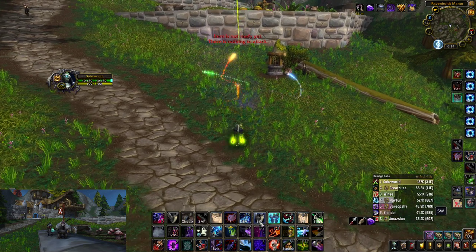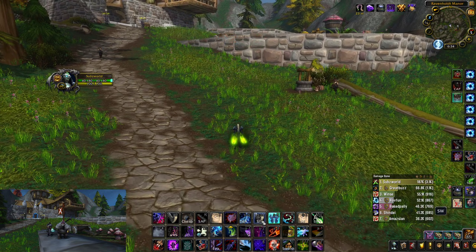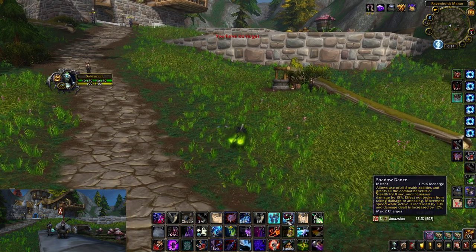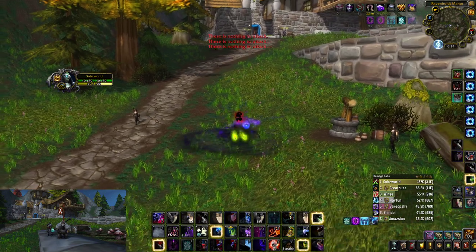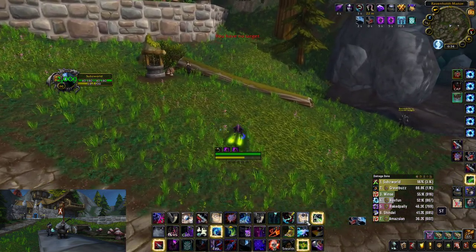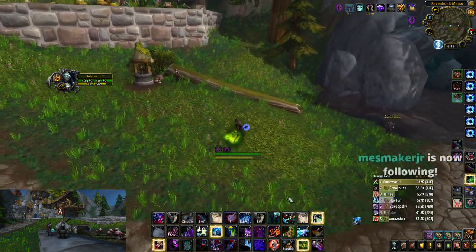I have T for Blind, F for Kidney Shot, shift Q for Sepsis, and then my step-kick macro. I have my step-kick, trinket, and dances on shift R — I just send it on people. Then shift T is set focus, and shift F — and that's about it.